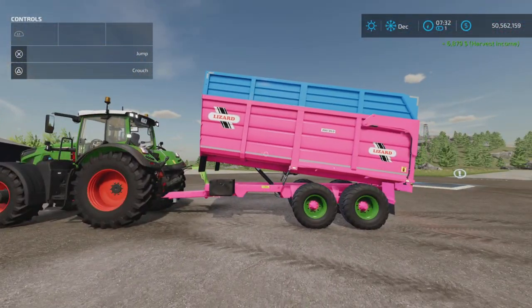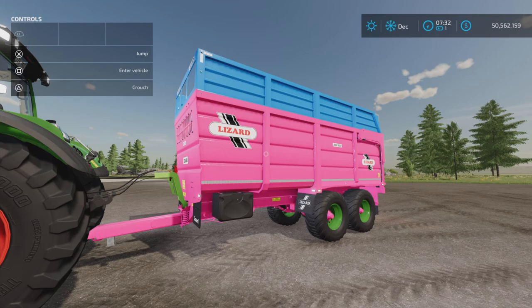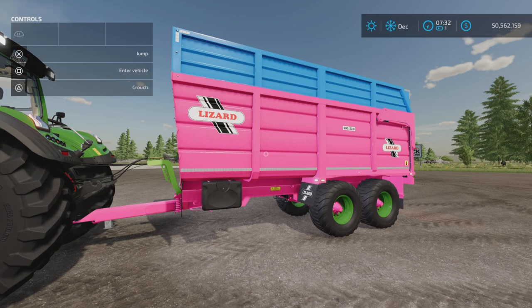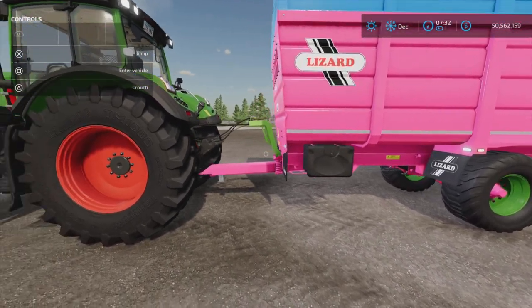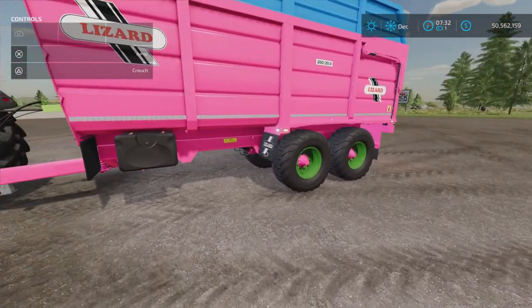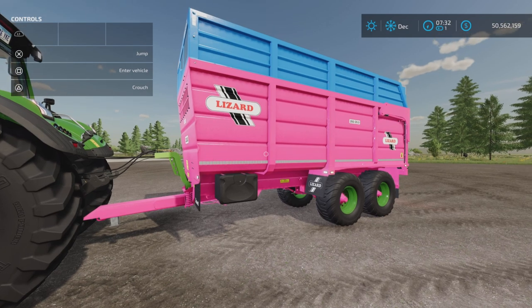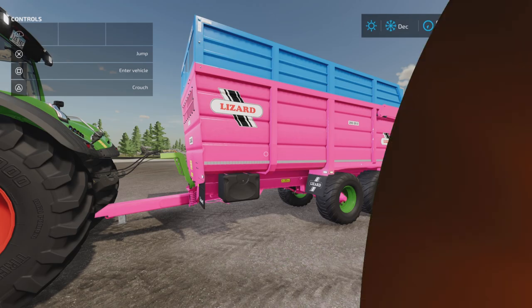As far as trailers go, this is an A-plus for its class. It's not a giant trailer, but 44,000 liters is nothing to sneeze at. It's got everything going for it: hitch, capacity, price, and setup. That's the Lizard 20T trailer by Fast Farming — 11.25 megabytes to download and nine slots on console. Very nice indeed. Thank you all for watching — Loony Farm Guy here, and remember, it's only a game. Till next time, bye for now.